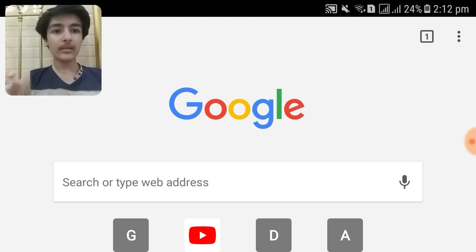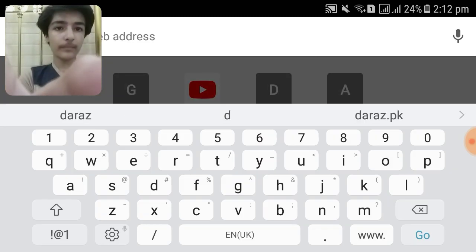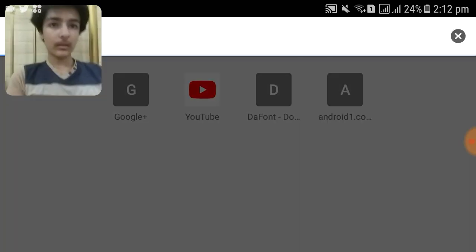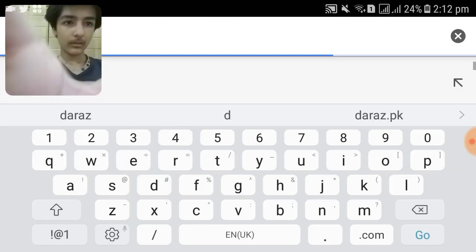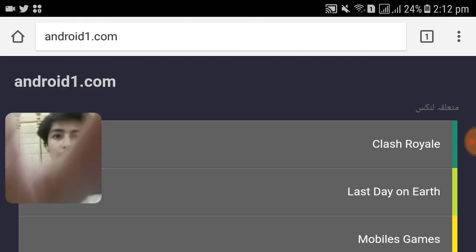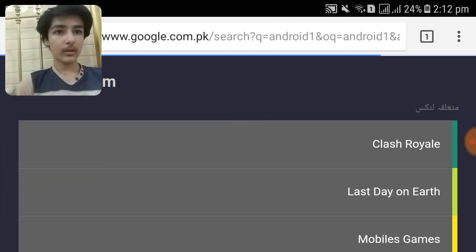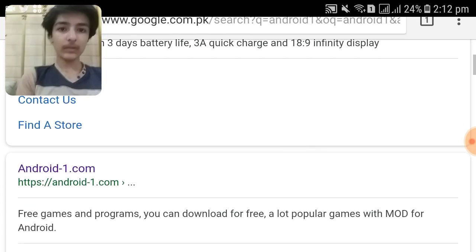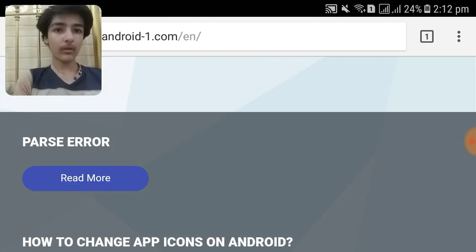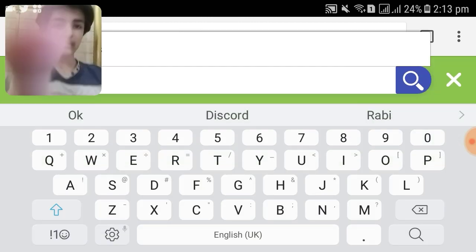So guys, all you gotta do to get unlimited coins and resources in any game — you just gotta open Google and search android1.com. Click on search, and then after that search android1, wait for results to come, and then click on the first link which says android1.com. Click on it, and after that wait for it to open, then search for whichever game you want the unlimited resources hack or mod.